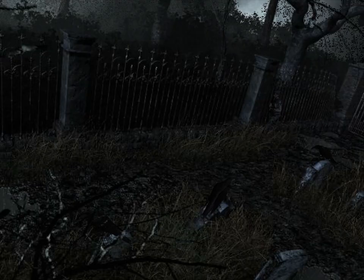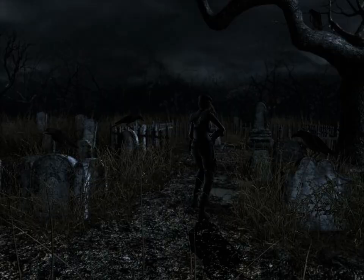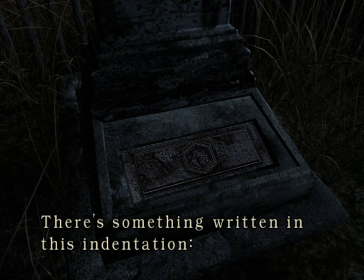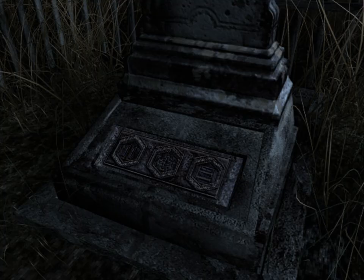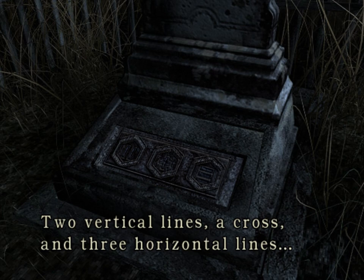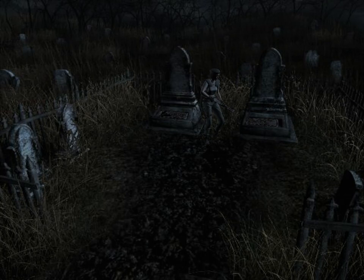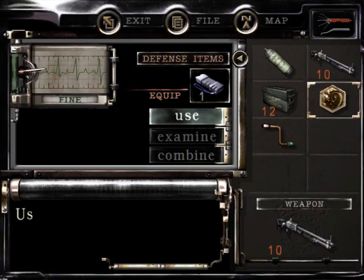Are you ready to see Resident Evil puzzle? I am so looking forward to this. I'm walking here because several times I tried to run and the crows got annoyed and attacked me, so I'm not taking a chance. There are two tombs. One of them says something with 'wind,' and the other has a bunch of symbols on it. We have a wind crest, and this tomb on the right wants something wind, so we might as well put it there.